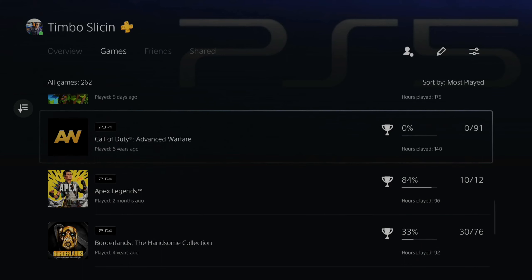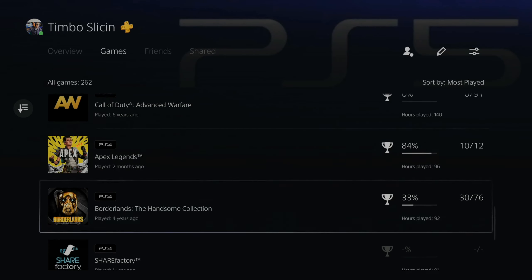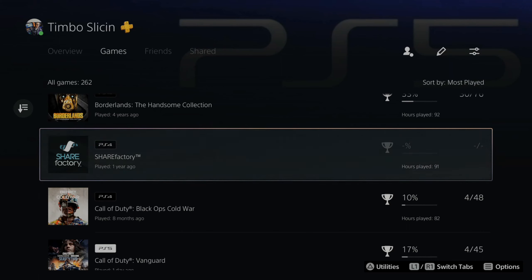Here I have Advanced Warfare — I played this 140 hours and it was 6 years ago, so quite a long time ago. And it's amazing, I have 91 hours in ShareFactory right here. So this is how you view your total hours spent in your games.